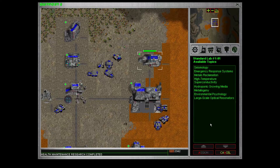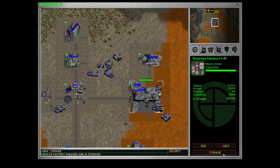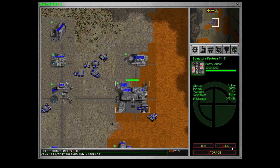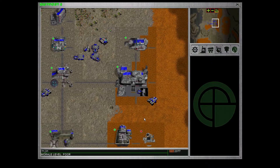You might have to, at least on hard. On normal I think it's gonna be fine. Build the tokamak — bit risky, bit close to other structures, but yeah. Health maintenance is done. We're gonna go with metal ungeny, which increases common ore yield and we want that. So we have our vehicle factory down.